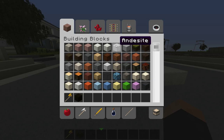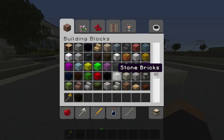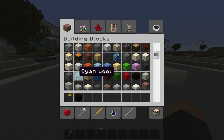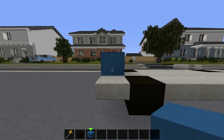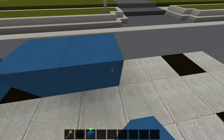Next you want to choose a material for the body of the car. It could be any colored wool or any stained clay. I'm going to be using blue wool. Leave a space where the front of your car will be and also above the wheels.